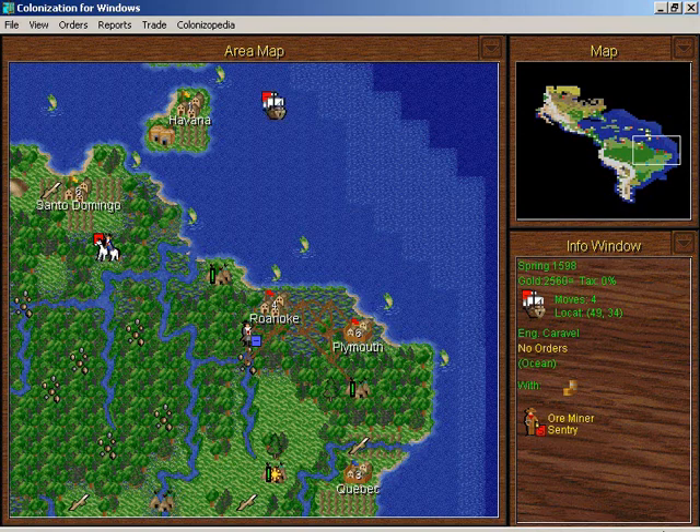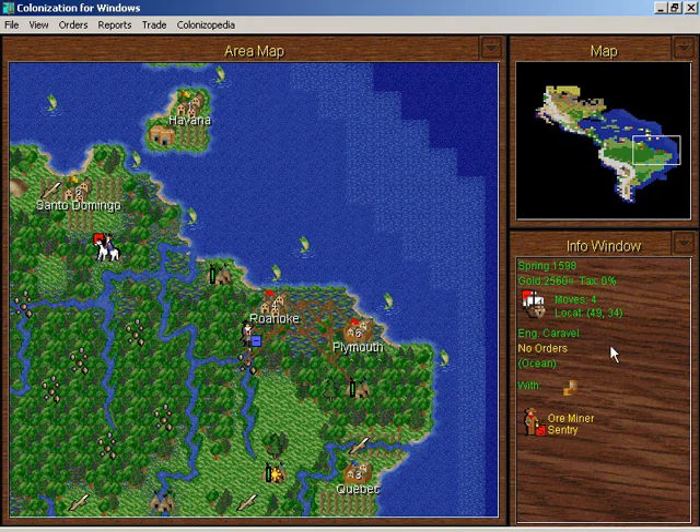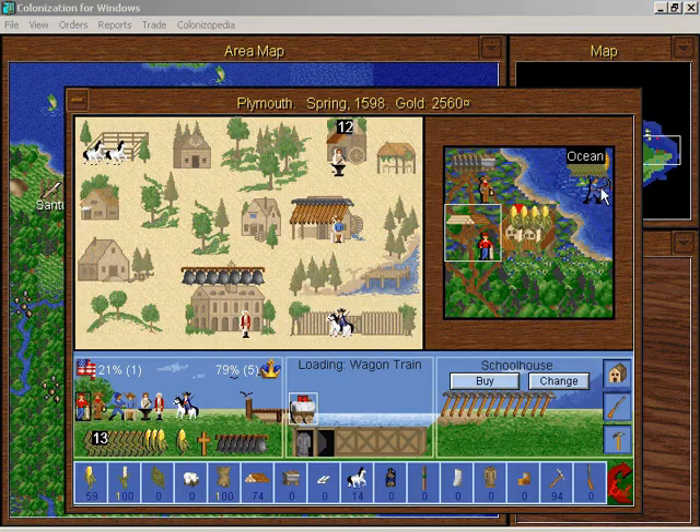Hello friends and welcome back to Let's Play Colonization. This Frenchman is lurking outside Roanoke — I don't like that. We've got an ore miner with us and I'm going to take him to Roanoke where he'll gather fish. Then this indentured servant can go over to Plymouth. I'd like to expand Roanoke — put the ore miner over here and have one of these guys make tools, but there's not enough food, so I need someone fishing. I don't have expert fishermen in Roanoke, so I have to remedy that. There is an expert fisherman in Plymouth, but I need him in Plymouth too.